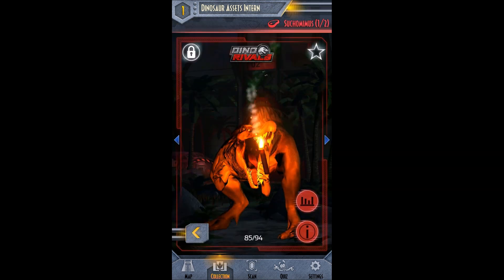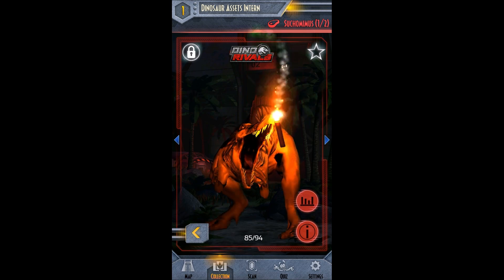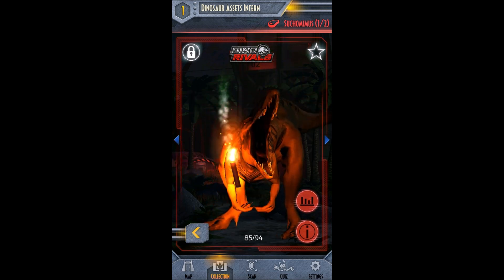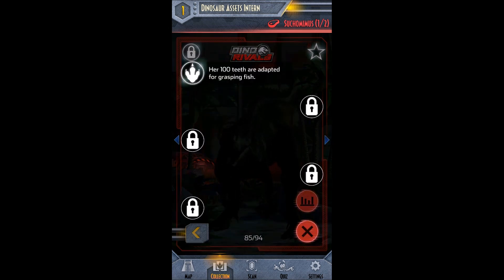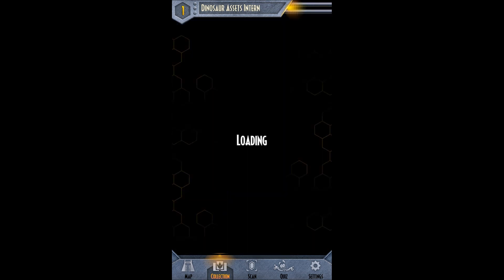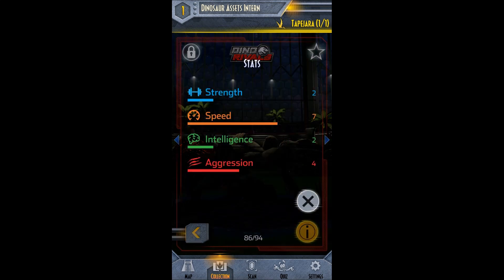Oh! We get two more Suchomimuses. I love this Suchomimus — very similar to the Spinosaurus. I hope they make her the same size as the big Chompin' Spinosaurus that is only out in Europe. They, for some reason — I believe they cancelled it in the U.S. So that's disappointing. Her hundred teeth are adapted for grasping fish. So they only showed one of the Suchomimuses. Then, Tapajera, one of one. I think they're not showing all of them because they don't want you to see the surprises that are coming.